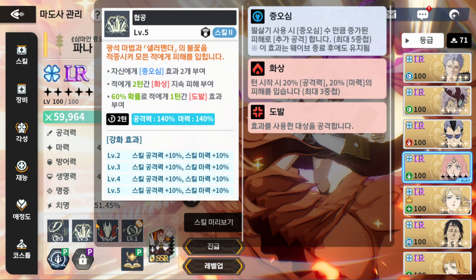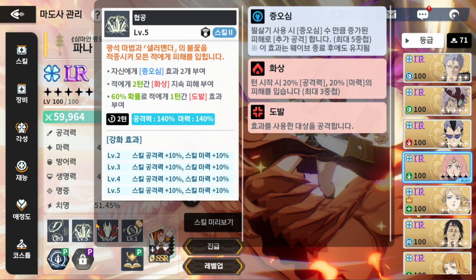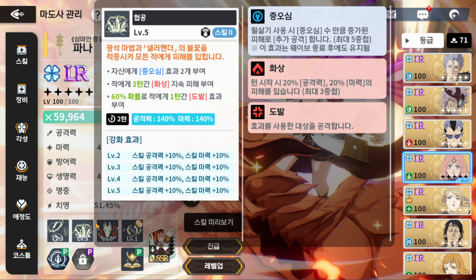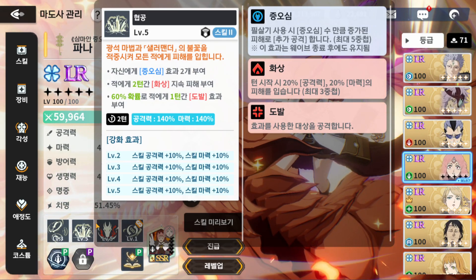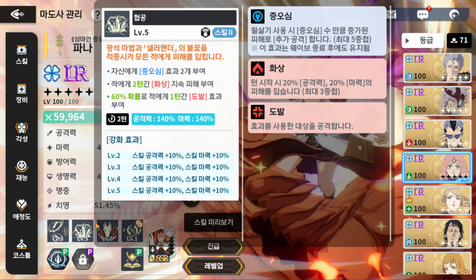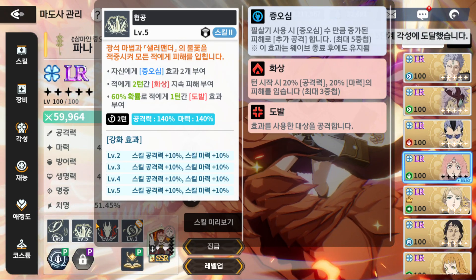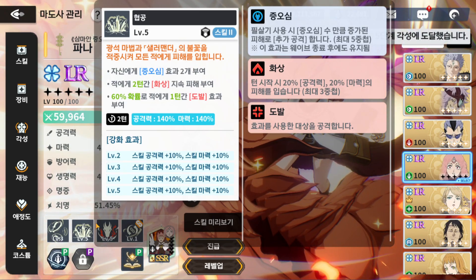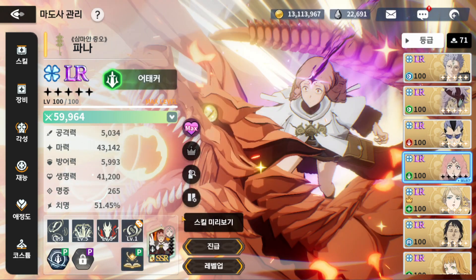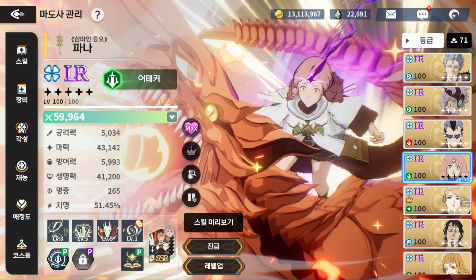Skill two is AoE and guarantees applies burn, making it very good for burn-synergy characters like Magna. The damage multiplier is 140%, which is high — the normal AoE alt multiplier is 120%. Skill two's damage being higher than the norm is a nice bonus. The taunt interaction I'll cover in the skill page section since it's not on the base kit.